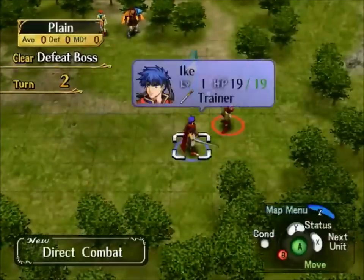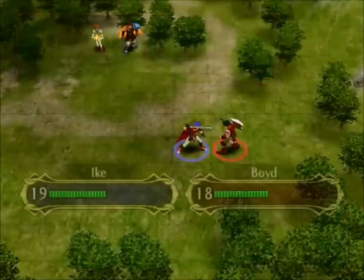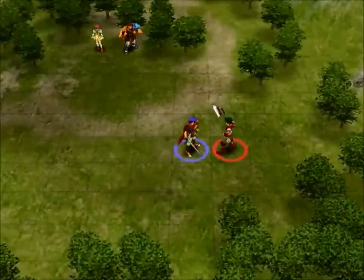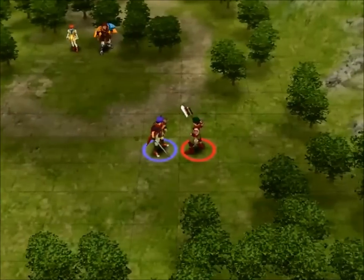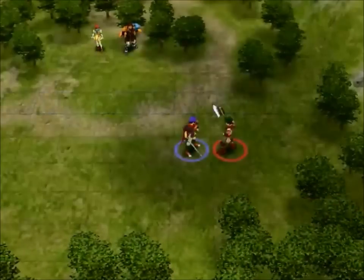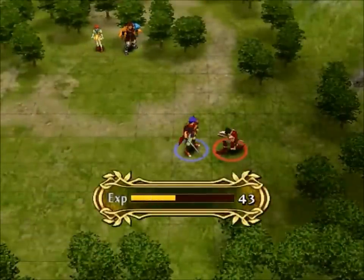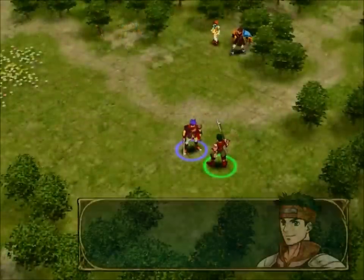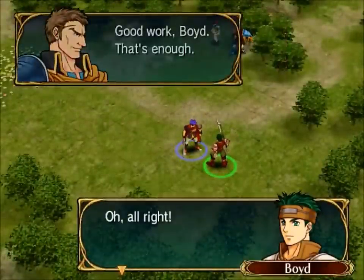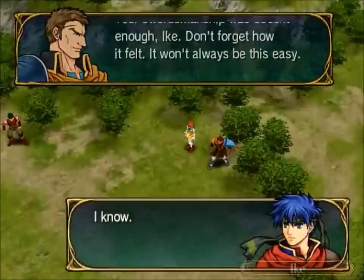Right now you just start off with one character, and eventually you're going to have a whole army. There's Ike who's a swordsman, there's Boyd who's an axeman, there's Misty who's a healer. You're going to have archers and stuff which of course are not very good right next to a guy, but if you use them from a distance they can be very fantastic. Every single time you attack somebody or kill somebody you get some experience, and you go up levels and get better.